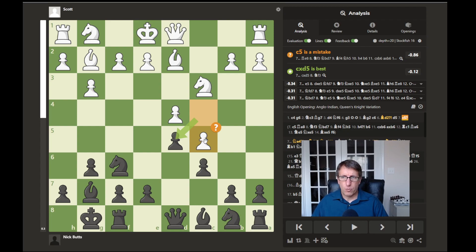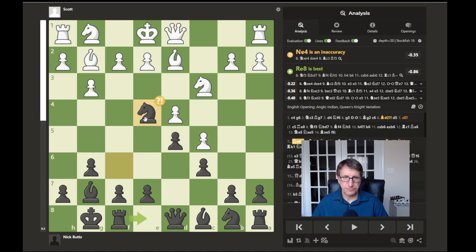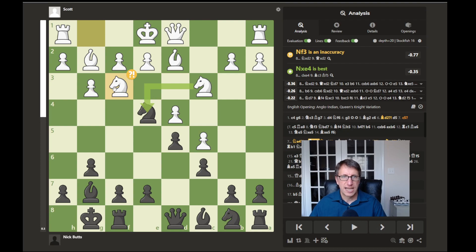Going back to the actual game, after c5 was played by white, I missed the rook to e8 move to fight for e5. Instead I jumped to e4, reasoning that exchanging off some pieces would give black more space. That's one strategy when you're in a cramped position - trade off pieces so your remaining pieces have more room to maneuver.